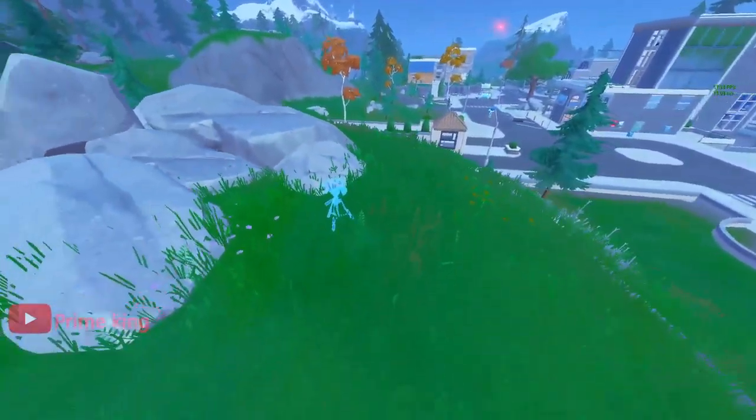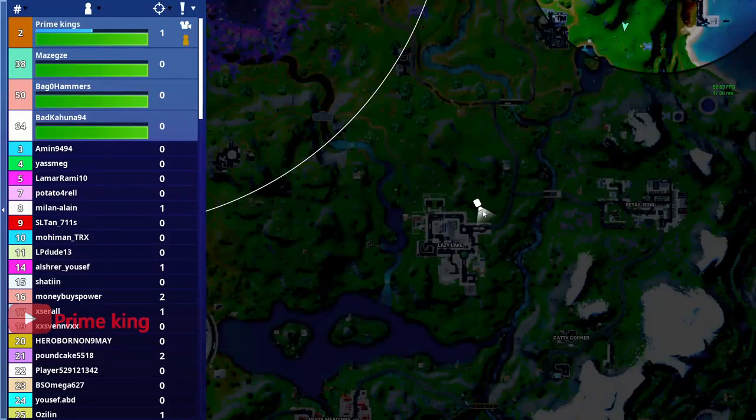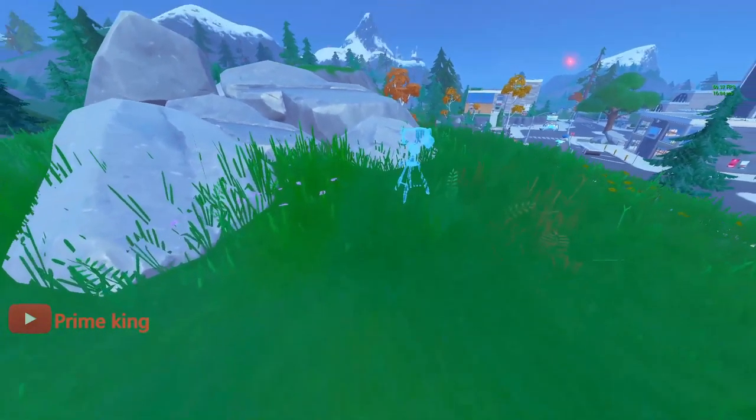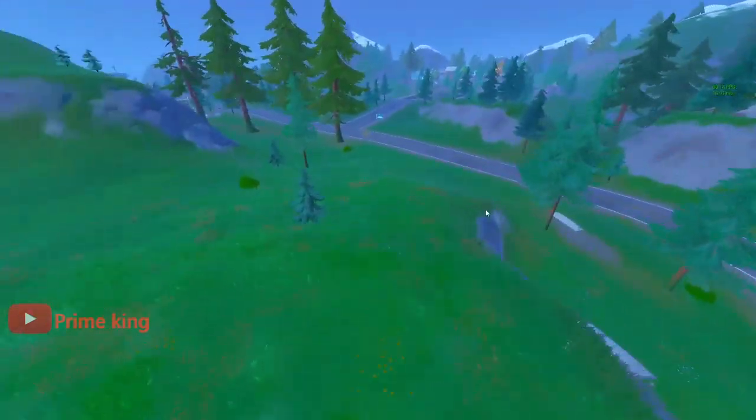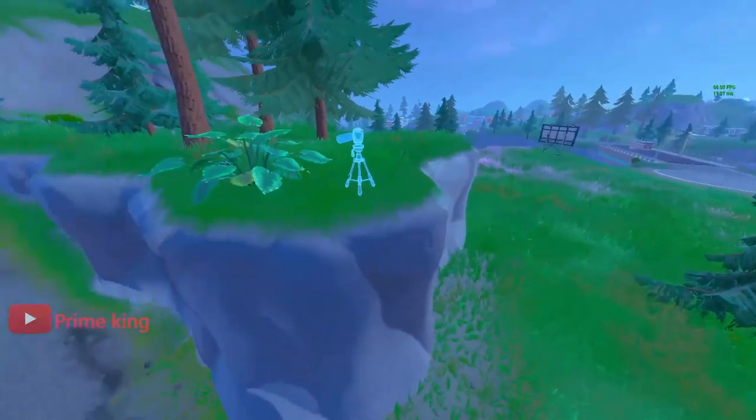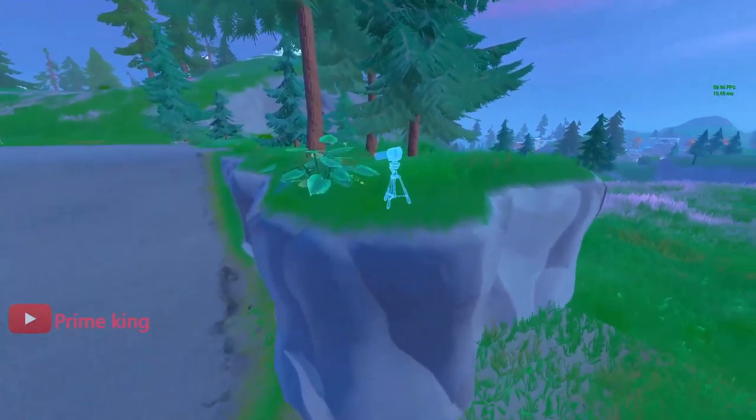On the map you're looking at this exact spot right here on this hill. Then head on over to Retail Row. The third video camera location is located in Retail Row, right over here.